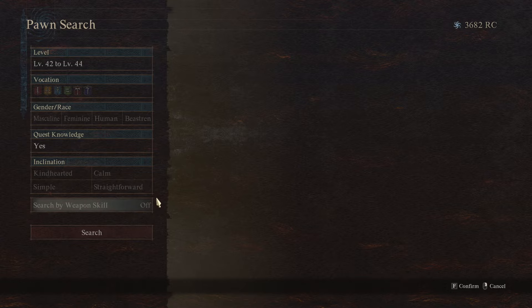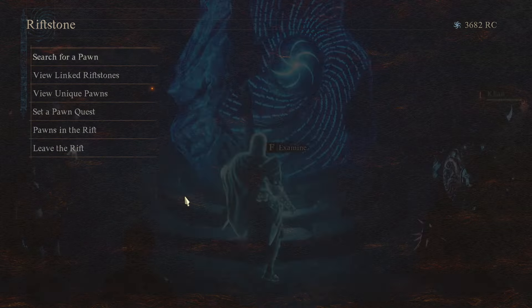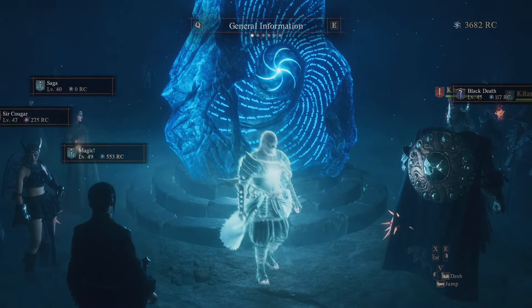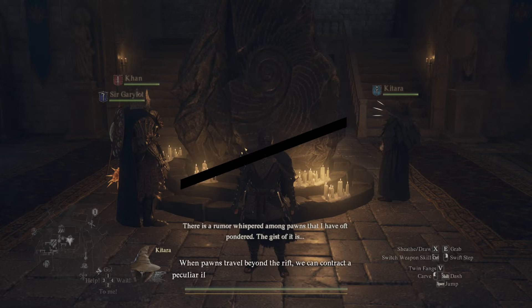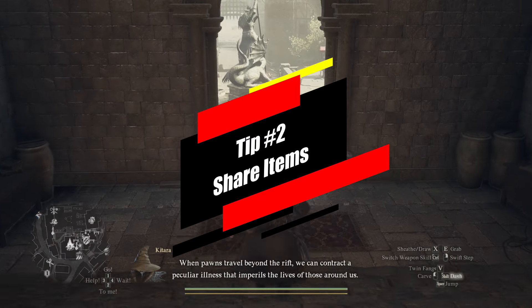You can use the advanced search to filter by level, vocation, gender, race, quest knowledge, and inclination if you want to pick out a specific pawn. That way you'll have your party suited up as soon as possible.